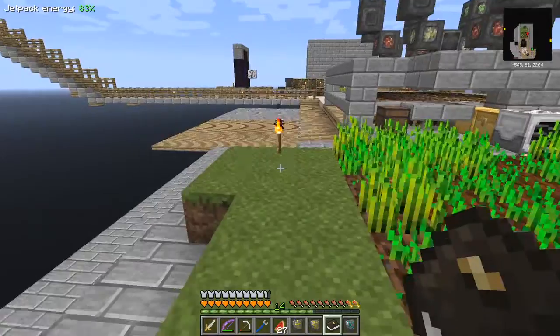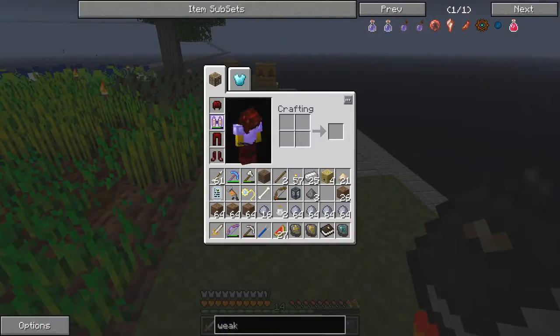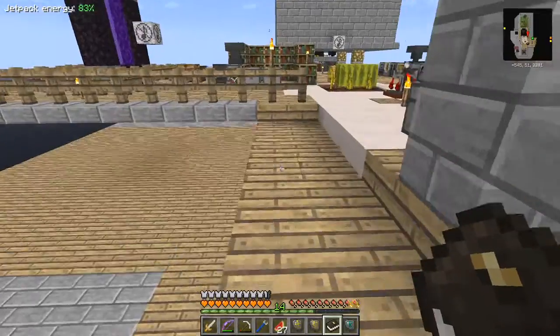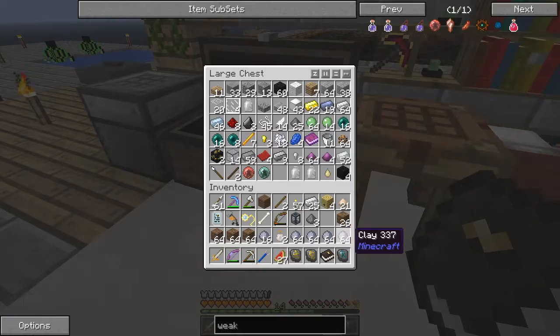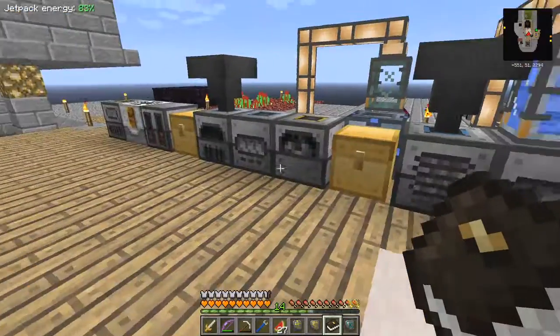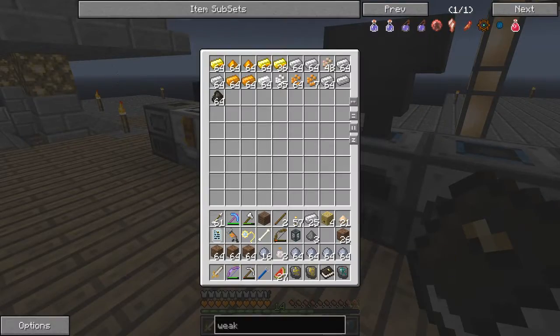We just need some flowers - let's just get some flowers. What have I got on me I can do flowers with? I haven't got the single of the green grove, that would be the best one to use. In fact I don't know where I'm going to put all this clay - let's put it in this chest for the time being. It'll be a while before we get anywhere near to filling up this chest.